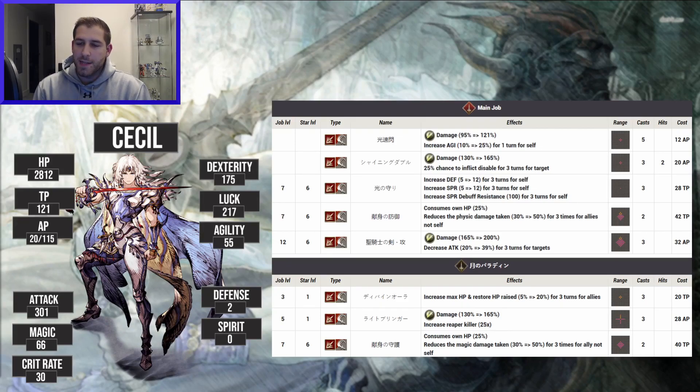On the subjob he gets another buff, a TP skill that increases HP and HP restored for allies — kind of like your divine grace. He gets a reaper killer AoE straight-line slash, and then another consume-HP skill that gives allies a barrier for magic damage taken. I'm really split on these because magic barrier is one of the best skills around, and if this is something similar it could be insane. They're also massive TP skills so he can get a lot of AP from that — definitely ones to watch.